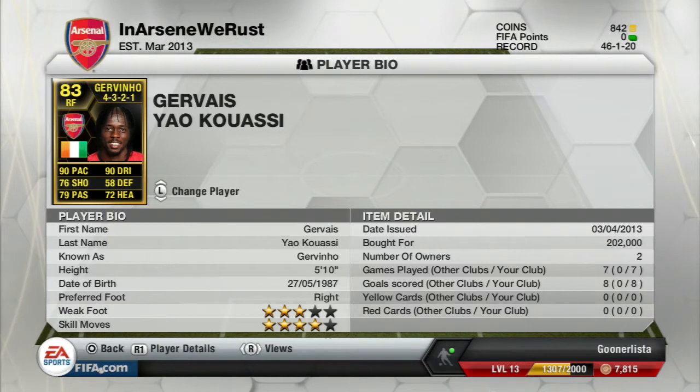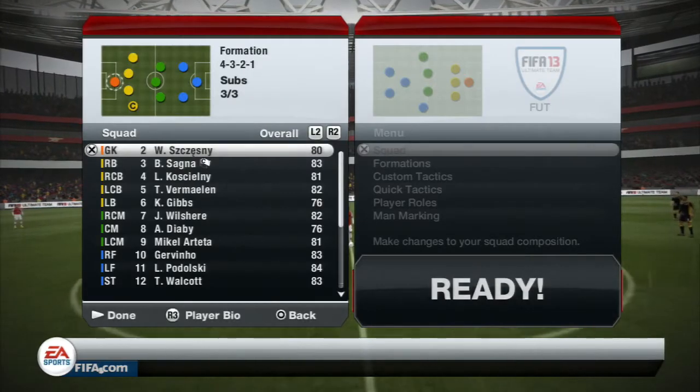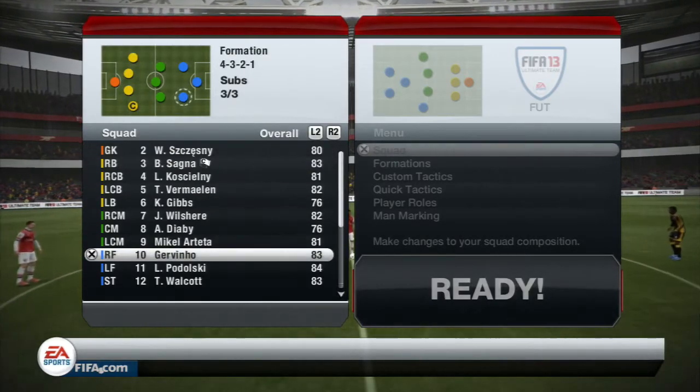This is the team I'm playing him in — got a deadly front three of informs. He's 5 foot 10 which is quite tall for a winger, a lot taller than most. He's got a 3-star weak foot and 4-star skill moves. I bought him when he was released on opening night so it cost me over 200k. I've also played 7 games with him and he's managed to score me 8 goals, which is not bad at all. So we'll take a look at his in-game stats.